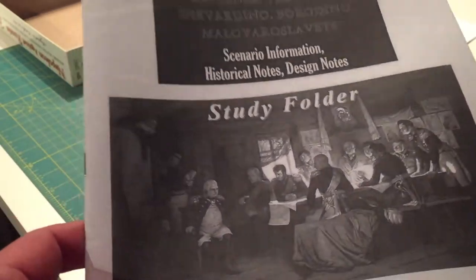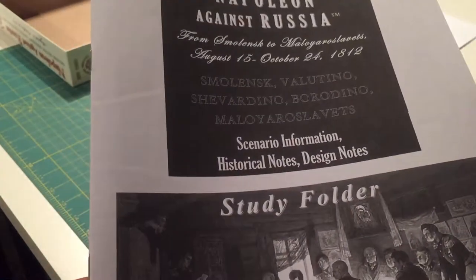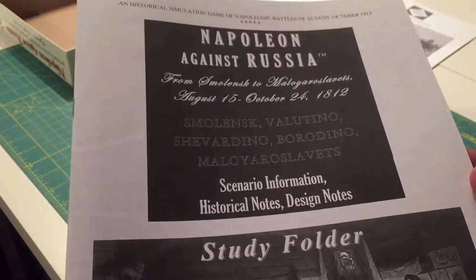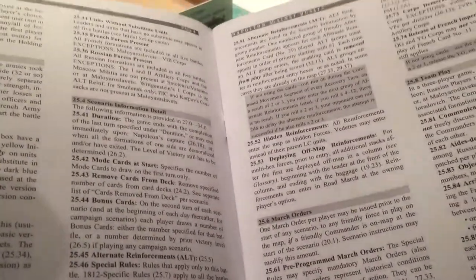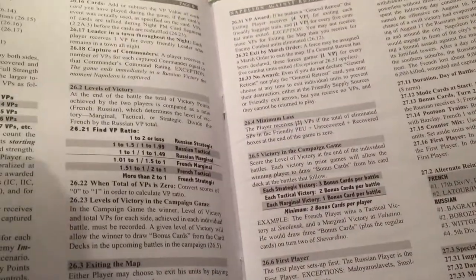They always call this the study folder — which is basically what most people would call a scenario book. But there you have it — the study folder. This has all of your historical notes, design notes, etc. It first lists out the scenarios, how you can do the large campaign, and some of the game-specific stuff.